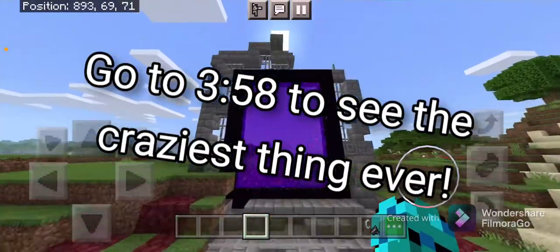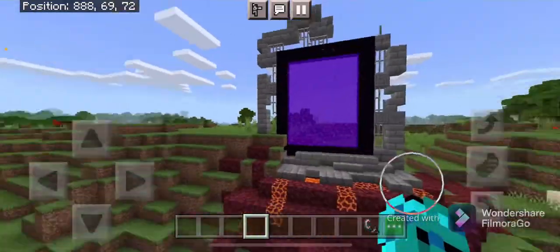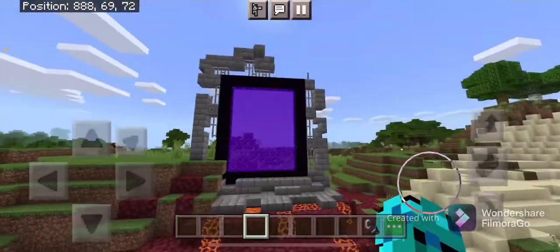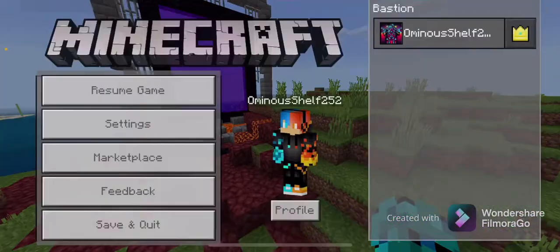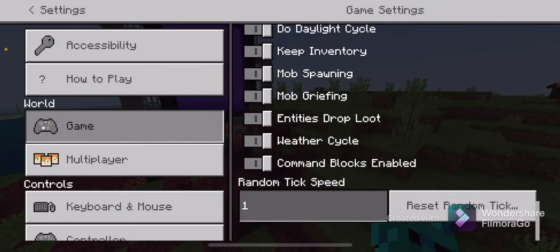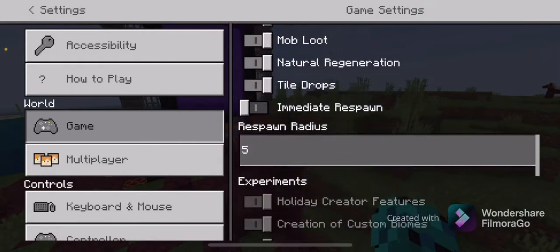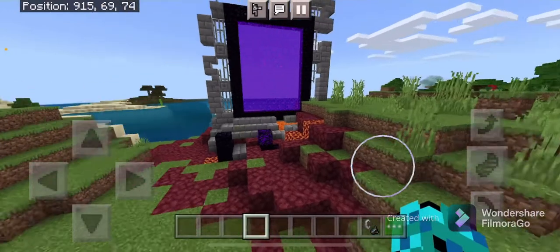This is quite a big nether portal — a somewhat drone portal-like spawn. You can go check it out. I'm just gonna give you the seed real quick. There you go, that's the seed right there. You can go copy it and check it out.